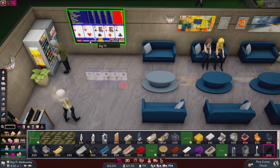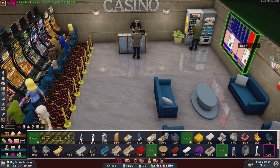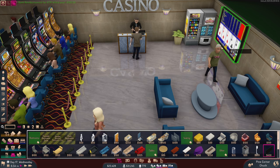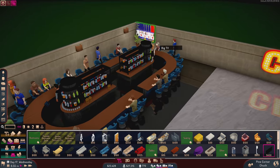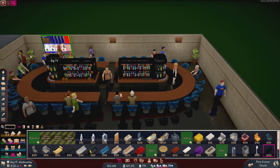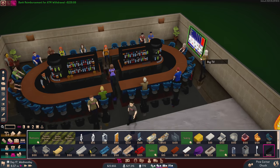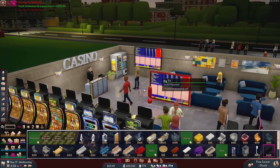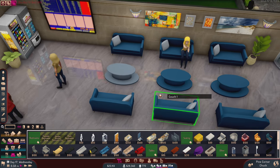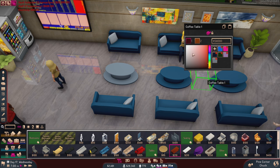Oh — big TV! Look at this! Sports bar anyone? I feel like you gotta have one right here and another one right there. Screw it, we're spending money today — we're making enough of it. And I kind of like this coffee table more.